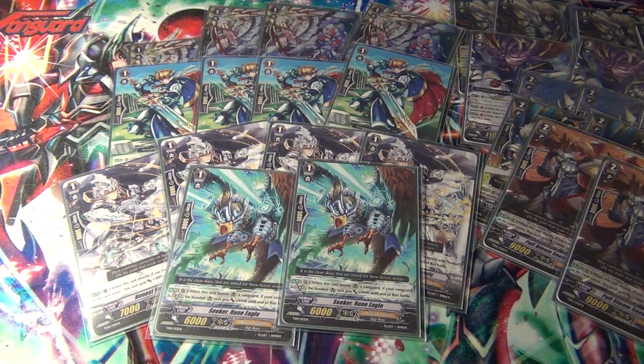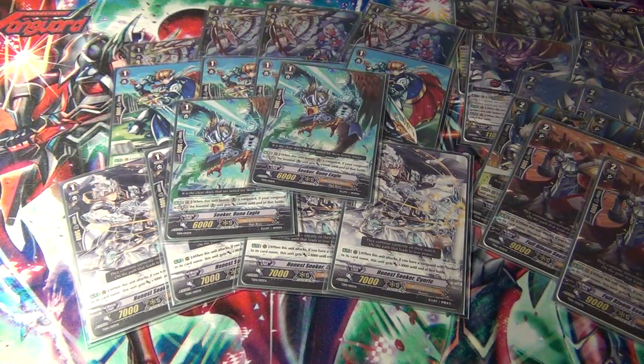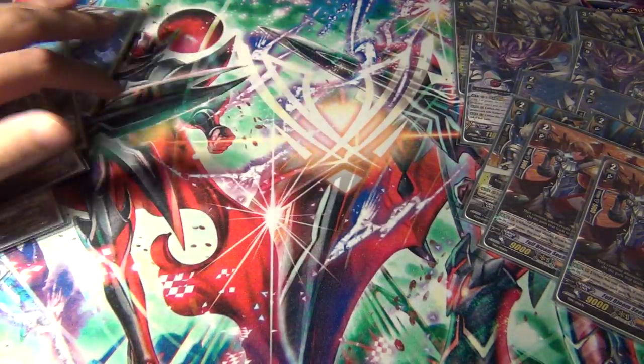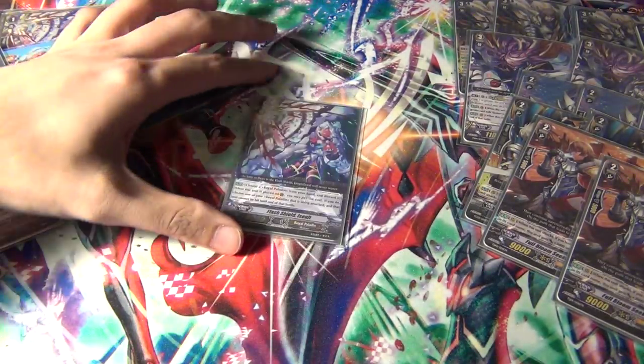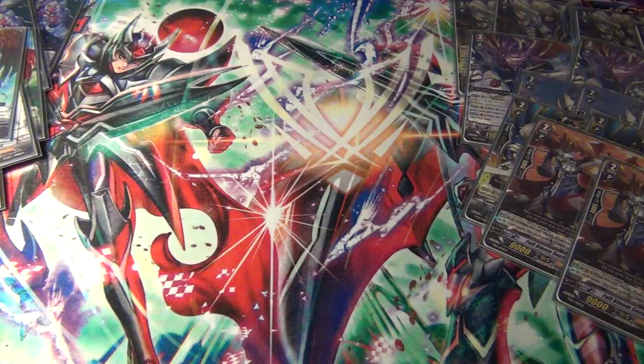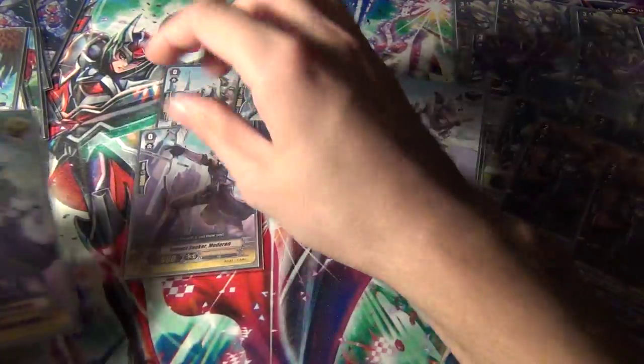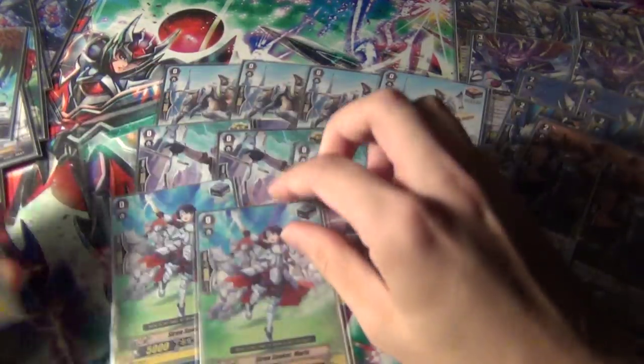Next, 2 Seeker Rune Eagle. He is your 10k booster for the Legion — just pretty standard Grade 1 lineup. Quick note: Flash Shield Assault is the only new one, very non-secret in here, so that's another reason why we run the Rainbow Triggers. Speaking of the Rainbow Triggers, they all came out in the Trial Deck, so they're readily available.